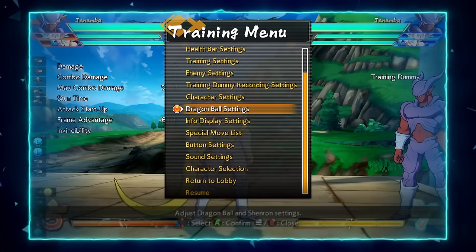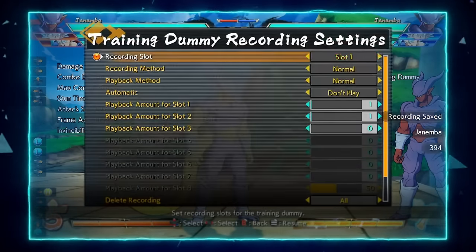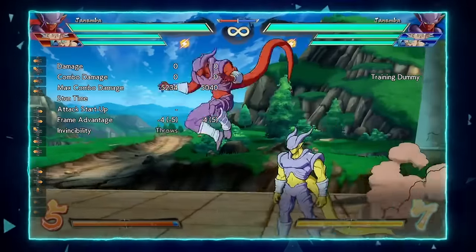Now let's go on to his combos. We're going to start with his basic re-jump combo.